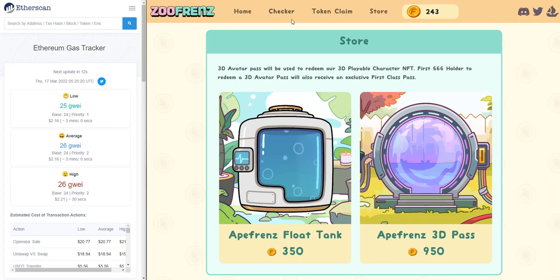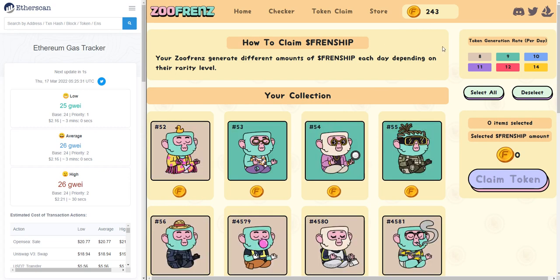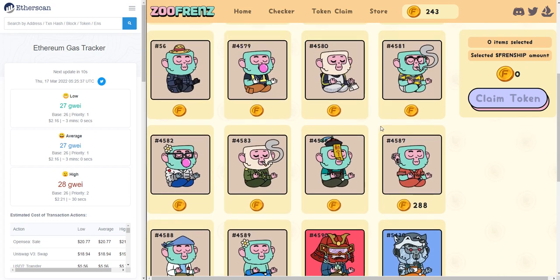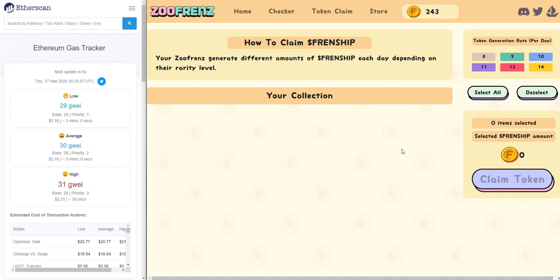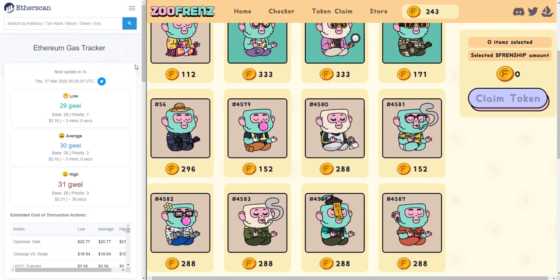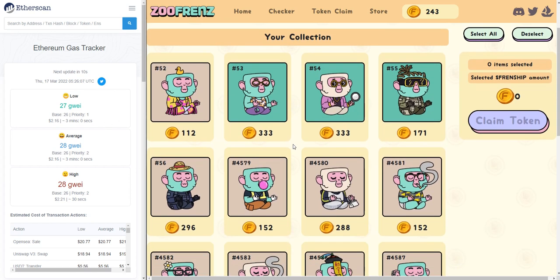Now let's go to the eight friends 3D pass. I actually don't have enough tokens here, so why don't we go into the token claim page and try to claim something. Sometimes when you load into this website, the number of tokens doesn't show up. This is because we are pulling data from the blockchain and sometimes it just acts up. What we would do in this scenario is just refresh and it should show up properly. If you refresh, I have personally collected a bunch of different apes, so I'm just going to claim some of them.